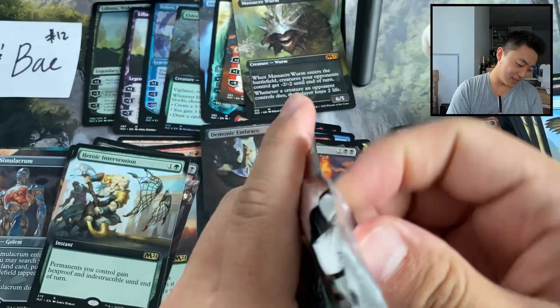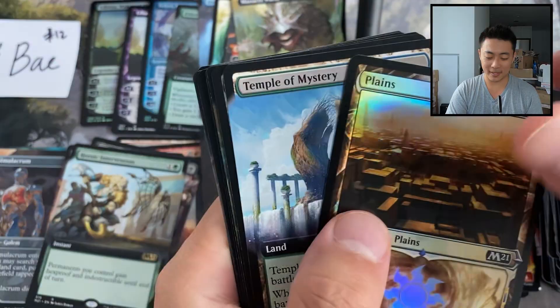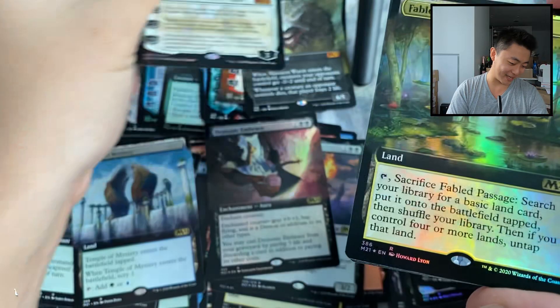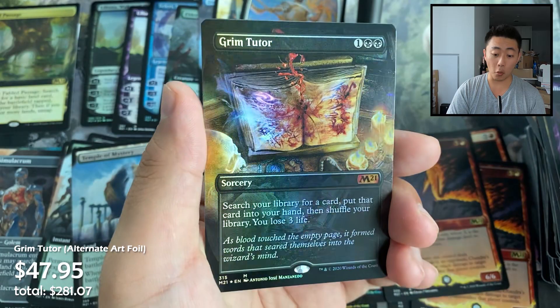Last pack with ten mythics! I think 11 is like the high end I've seen so far, though people have reported 12. Got 11 already — and a Fabled Passage, that is a sweet hit! Chandra's Incinerator showcase rare, and a Grim Tutor foil extended art.